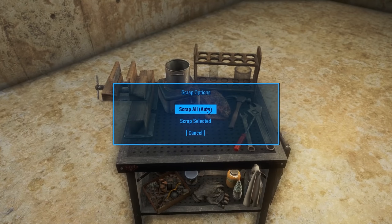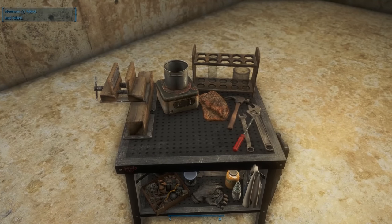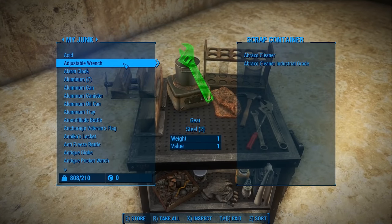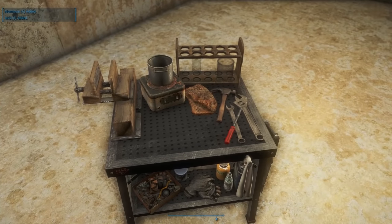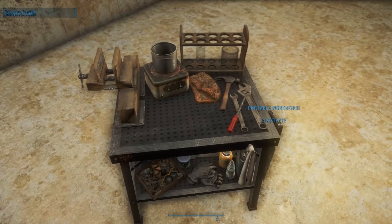You'll be asked to Scrap All, Auto, or Scrap Selected. Scrap All will take all of the junk from your inventory, scrap it, and return you the components — be careful because you might not want to scrap everything this way. Scrap Selected will pop open a container allowing you to place only the items you want to scrap. Closing the container will pop up a confirmation to scrap the items or abort and return everything back into your inventory. Anything that isn't junk will be returned to the player when the process is complete.